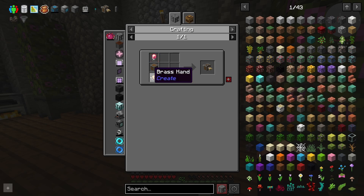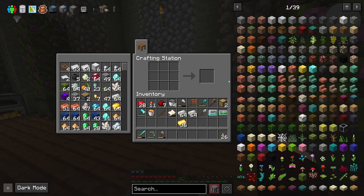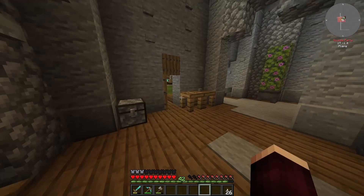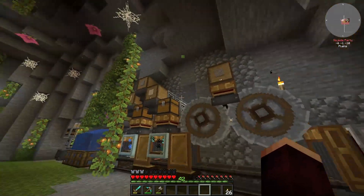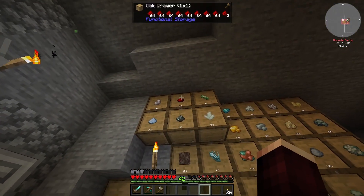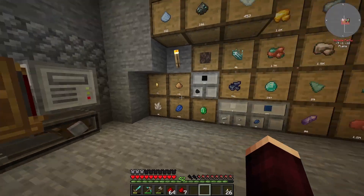We need to get three deployers, which isn't going to be that difficult. Making a brass hand just takes some brass sheets — I need three of those and three electron tubes. This stuff really isn't that hard; I just need some rose quartz, which hopefully I have enough redstone for. The system has been running while I AFK, so we've generated a fair amount.